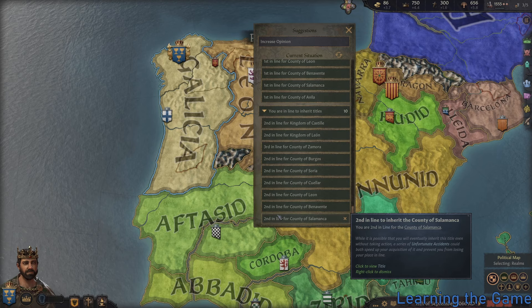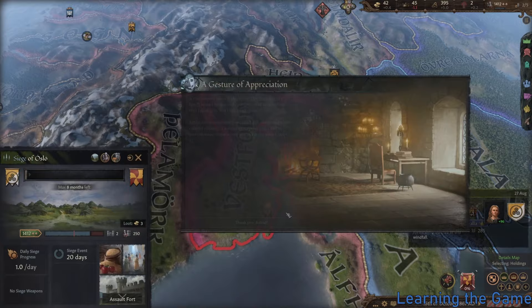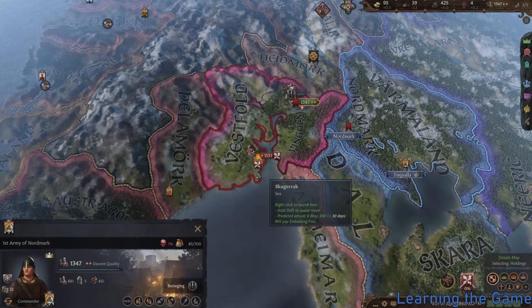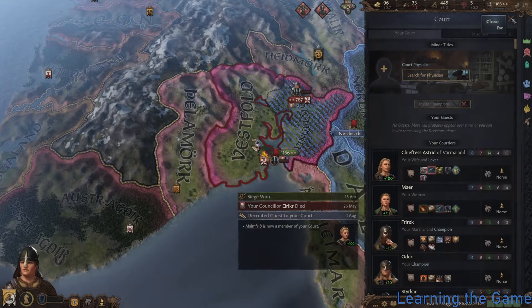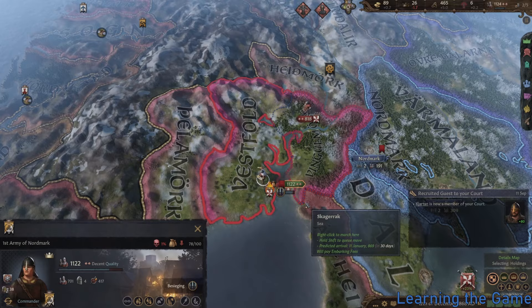Nevertheless, the intricacies of the mechanics and how they are interconnected only open up to you after many hours of playtime. But thankfully, the game is actually quite easy in the sense that it's difficult to lose at it. It's a good balance of making the game not so frustrating, while still allowing for a reasonable and meaningful skill ceiling where you can actually achieve more things if you understand the game better. In my eyes, this is what makes Crusader Kings 3 one of the easiest Paradox Interactive games to start playing, and one of the best ways to start trying out the genre of grand strategy.